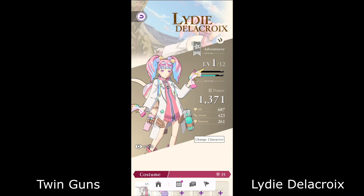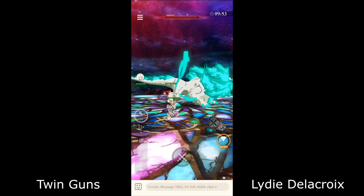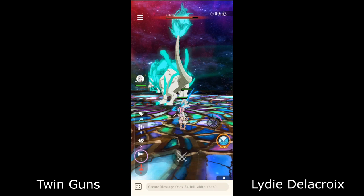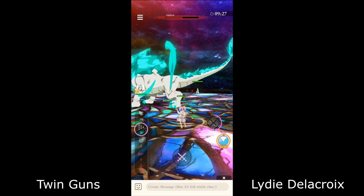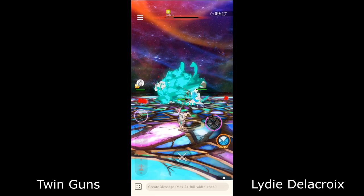Last but not least for the adventurers we have Liddy de la Croix. Of all the adventurers, she has the most interesting gameplay. She has five different bullets and you choose one and then tap. For the last one, you press on the white target after it appears. The second one you tap and then spam the attack button, which charges the blue bar and shoots out a big bullet. The third one is like a grenade launcher. The second one is like a shotgun spread shot — good for mobbing.